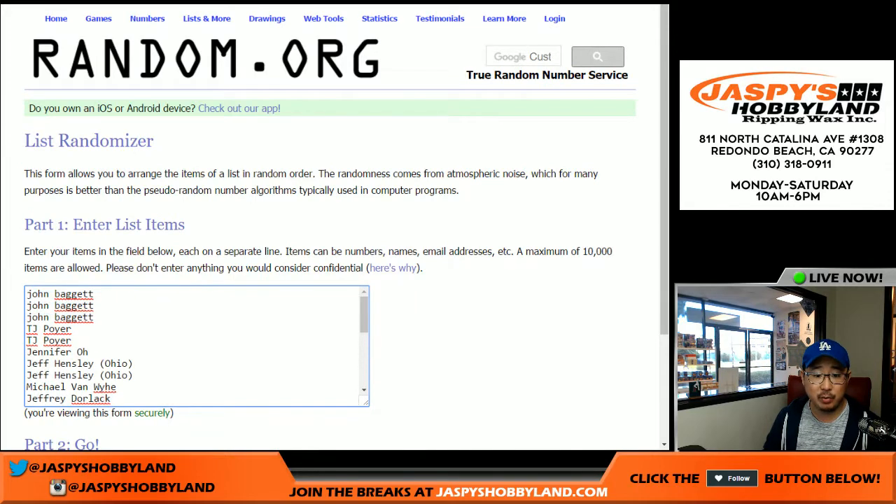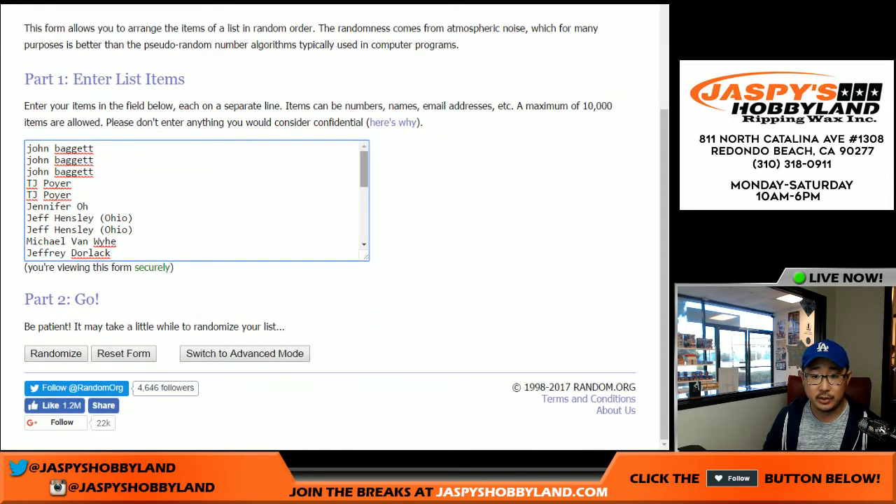Alright, there's everybody who got into the action. Remember, we randomized names and we randomized numbers. Spot 100 gets any and all redemptions, any card over 99. One spot gets you four numbers, so I have to quadruple this list.